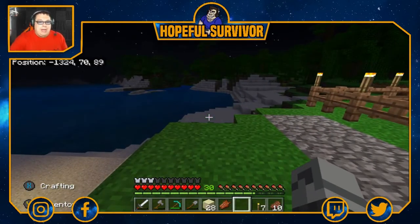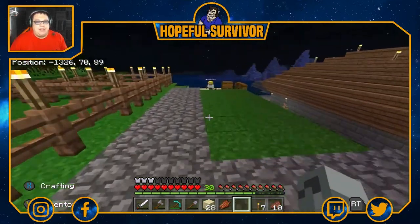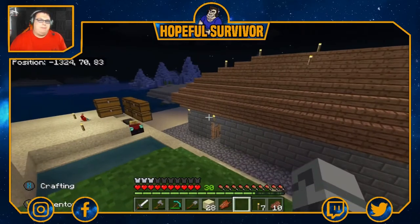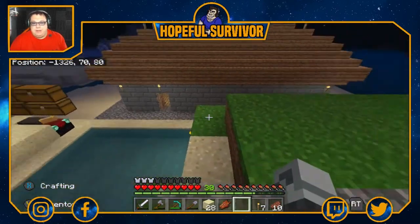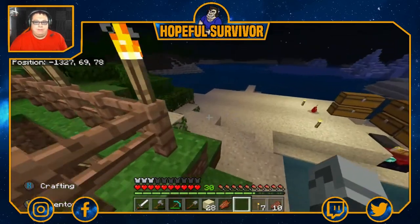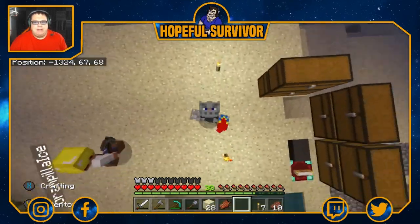Now, if you remember back in Extra Life, he was the Redstone Engineer, so you know that his house is going to have a lot of technical stuff when it comes to it. And yes, I know I still have to move all my stuff inside — I just wanted to show you what it looks like when I moved. That's pretty much everything: the house, the farms. Very short episode here, just a house tour. And of course, my parrot's still here.